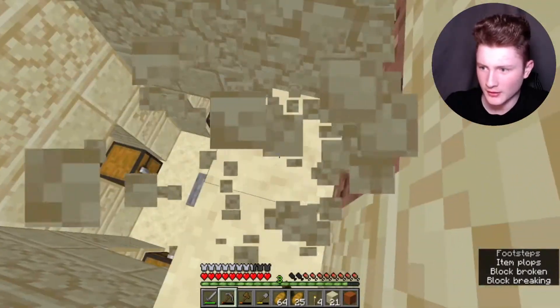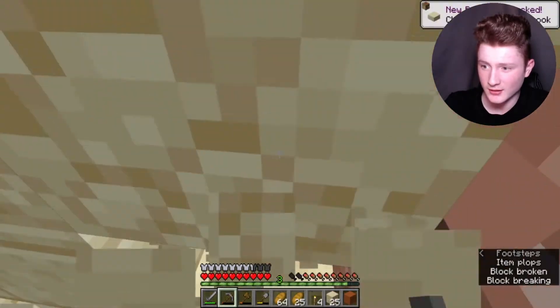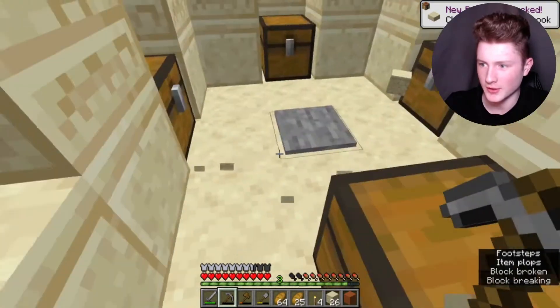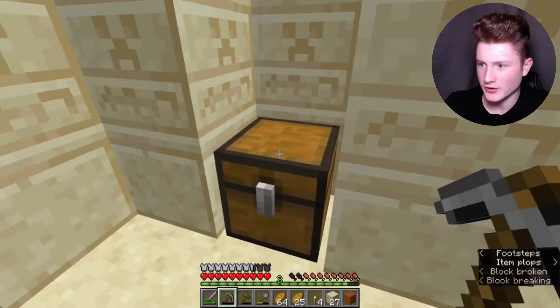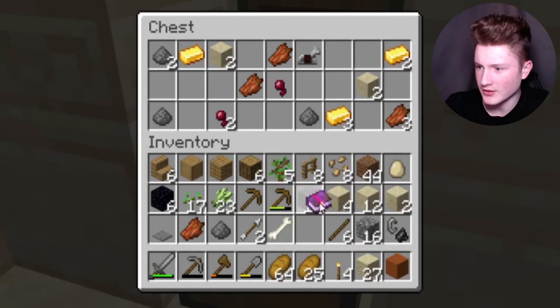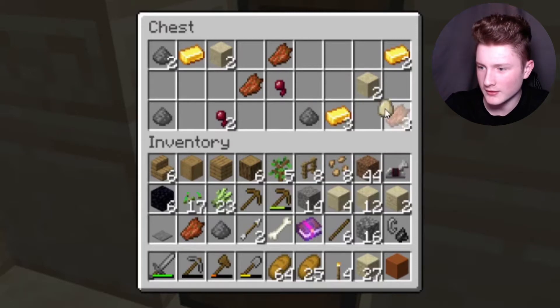I'm hoping that there's going to be obsidian in one of these chests, because that would really help me out in my situation. Let's get rid of that pressure plate. Ooh — curse of vanishing enchantment. Ooh, iron horse armor! Okay, this is really good.